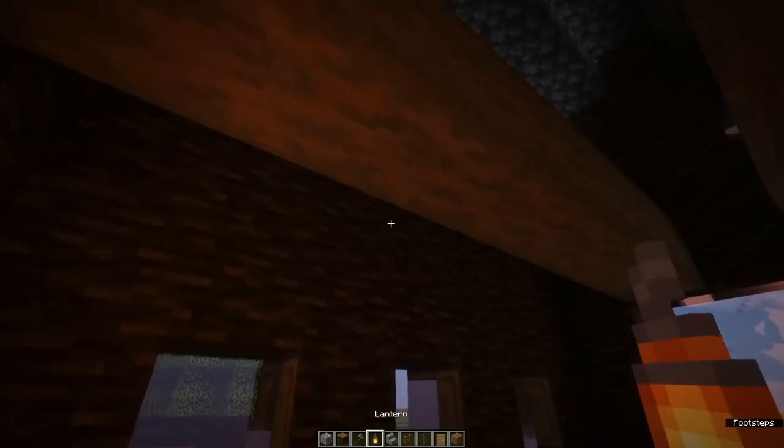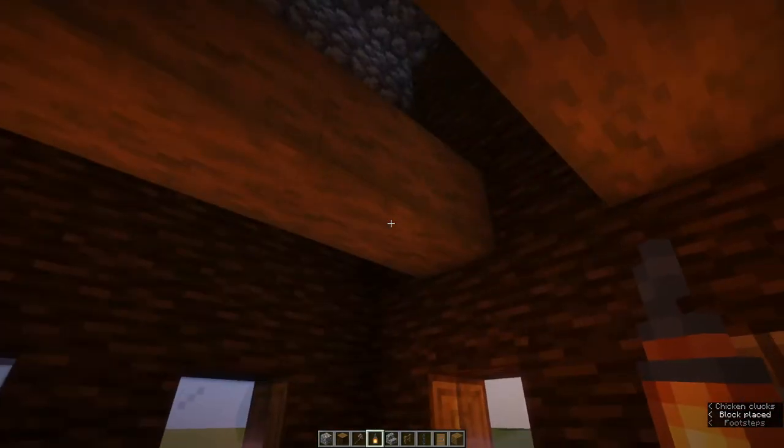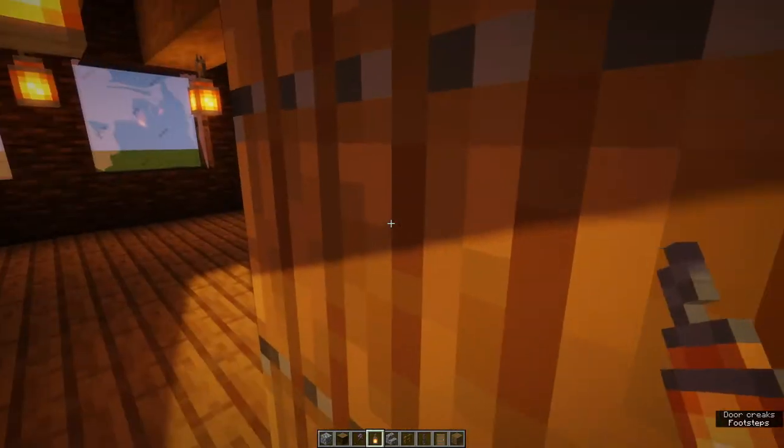Grab some lanterns and just slap them all around, because they're such a nice little block. Like this — and now it's nice and cozy, and you just want to live here forever and ever.